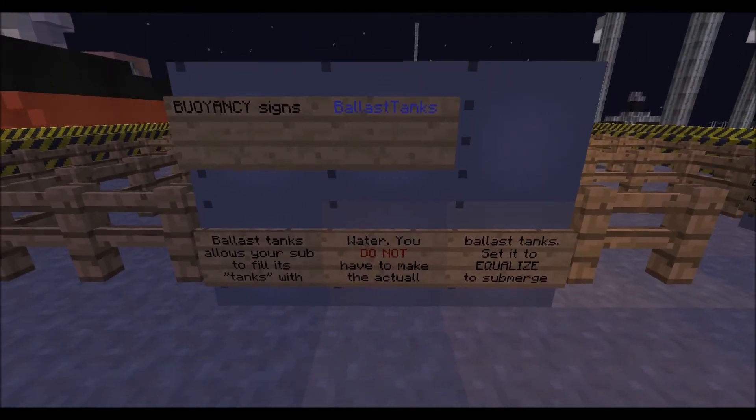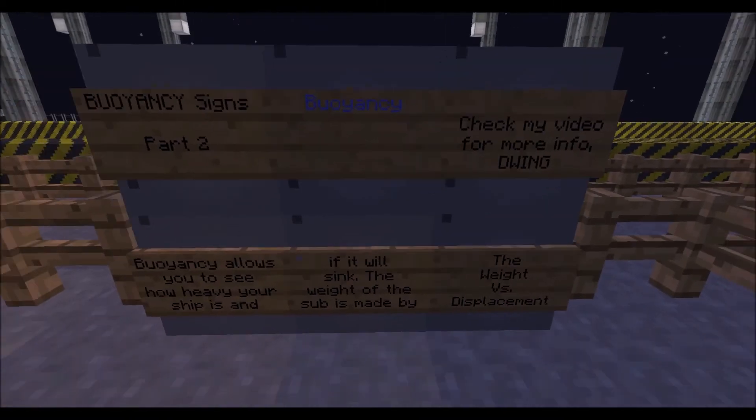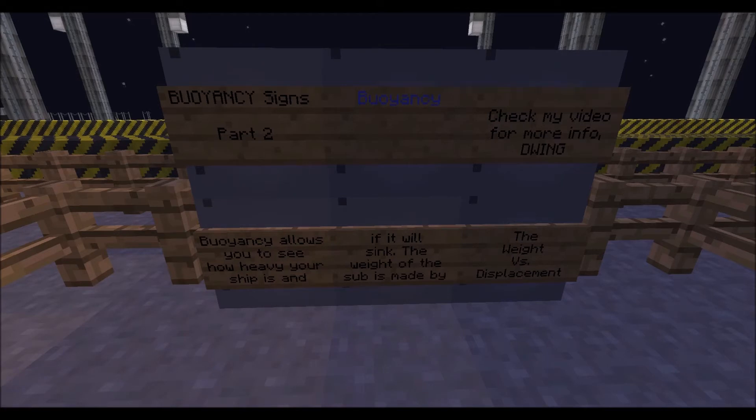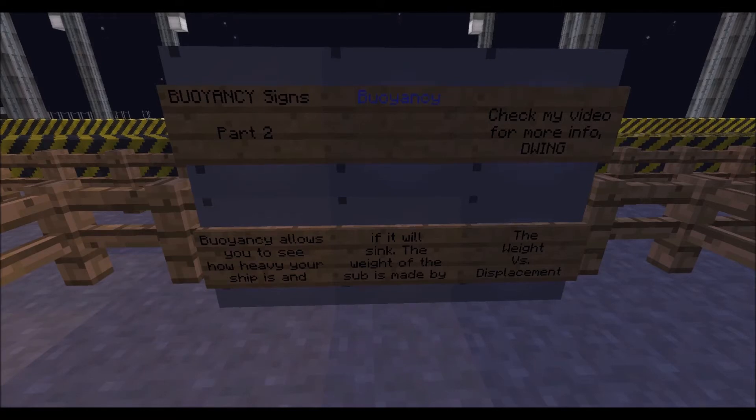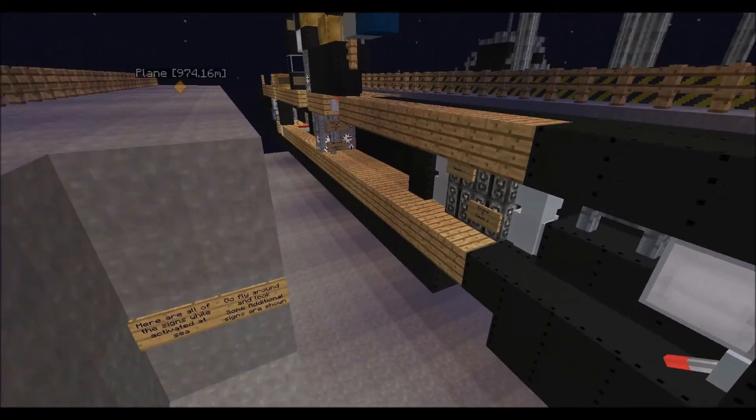The more important and challenging signs are ballast tanks and buoyancy. Ballast tanks show you how heavy your submarine is — how much air and how much it floats. If you have a super heavy submarine it'll sink quickly; if you have a very light submarine it'll bob on top of the water, which is why I'm making this video. Buoyancy shows how much water, weight, and whether your boat is going to sink.